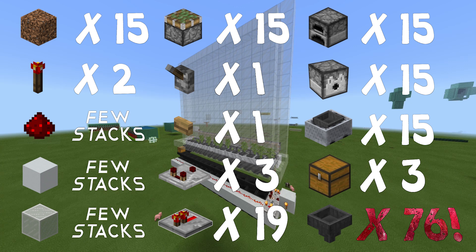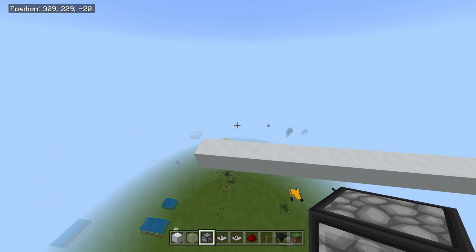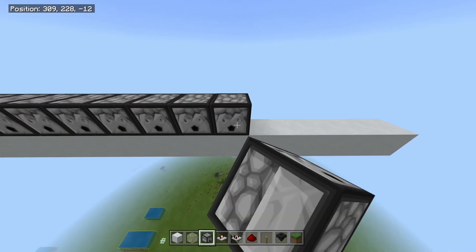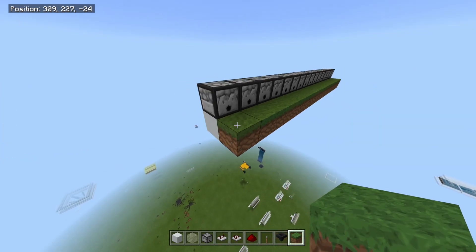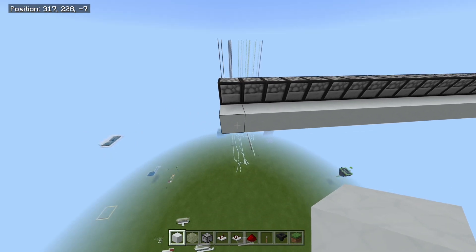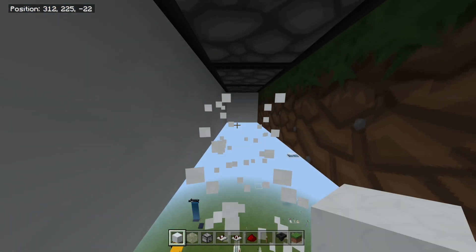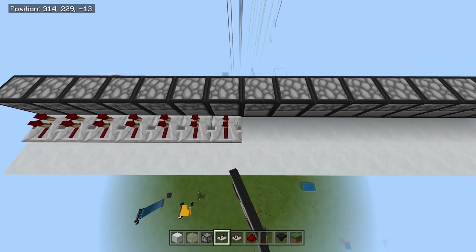You need 76 hoppers — that's a lot, but it's mainly for the furnace system. The first thing you need is 15 blocks in a line. Then take your dispensers and put them all along the top of this line. Take dirt blocks and run them across the front, then take your block of choice and chuck that along the back. Add another line behind it, then break those blocks because you don't need them anymore.